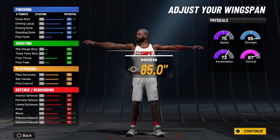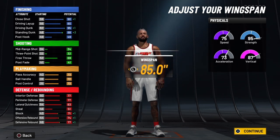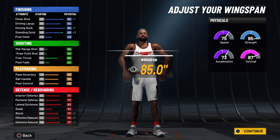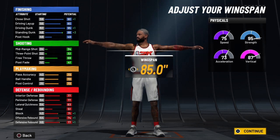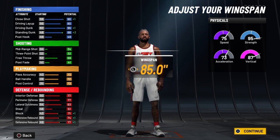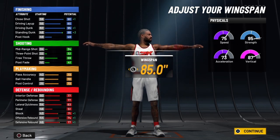On to playmaking — you're going to have a pass accuracy of 77 at 99 overall, and with takeover that's going to be an 82. Your ball handle will be a 76, so you're going to be able to get NBA players' signature dribble moves off this build. Even at 72, you can get those signature dribble moves. With takeover at 99 overall, that 76 turns to an 86 — he's a dribble guy who can speed boost.